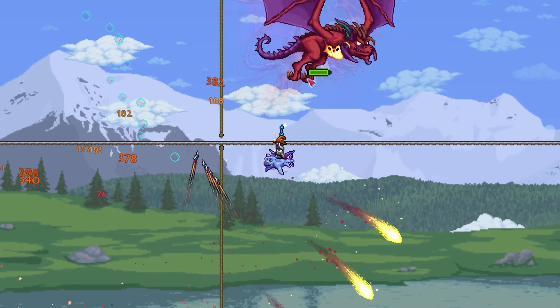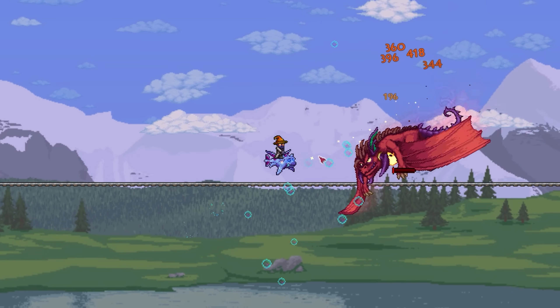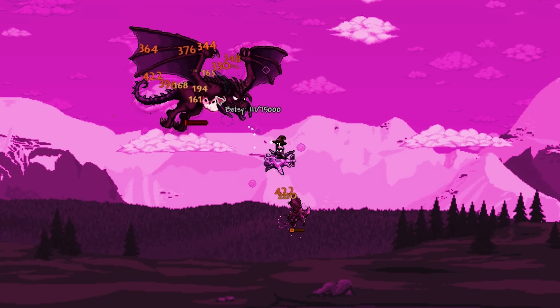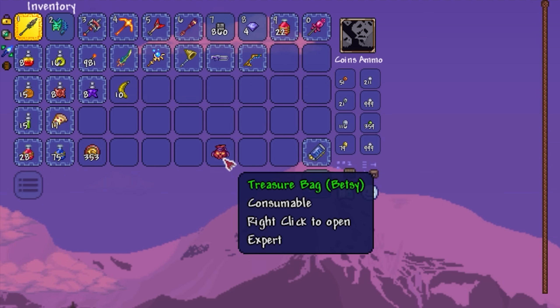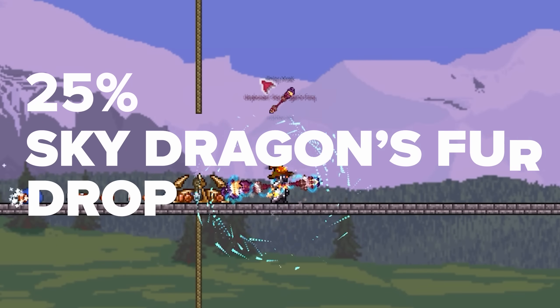I managed to get to wave 7 pretty unscathed, and this is when things get a little spicy. Betsy is not an easy fight, as you're kind of on a time limit to defeat her before the crystal is inevitably destroyed. And just in the nick of time, Betsy is down. But that's only half the battle, as my terrible Terraria luck is here to ruin my day. Let's just say the amount of times I had to do the invasion went into double digits, despite the Sky Dragon's Fury only having a 25% chance to drop.